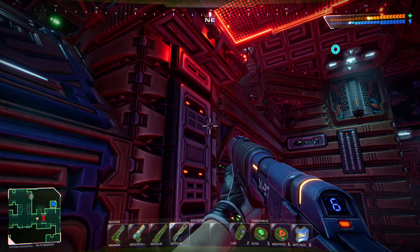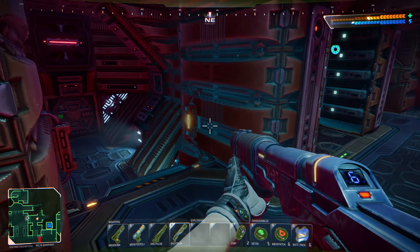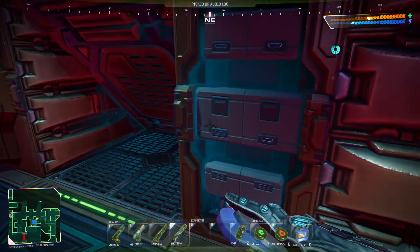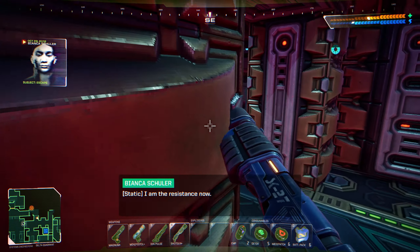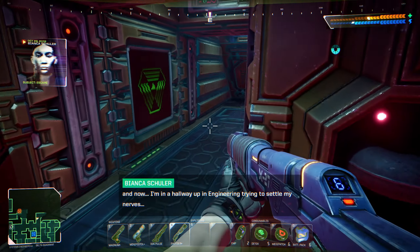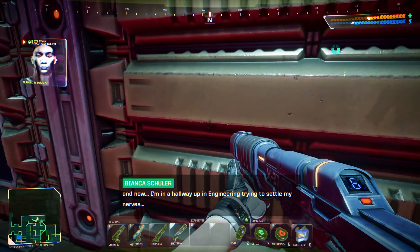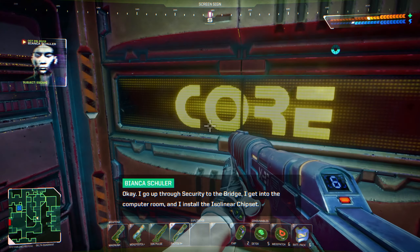How do we get up there? We'll go back to the antenna shortly — I just want to uncover some more stuff. Oh god. Now I'm in a hallway in Engineering, I'm trying to slow my nerves. Okay, I go up through security to the bridge. I get into the computer room and I install the isolinear chipset — that gives me a shot at showing how I delete that bitch out of existence. So, as expected, Diego betrayed people.